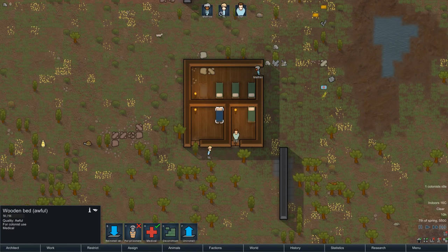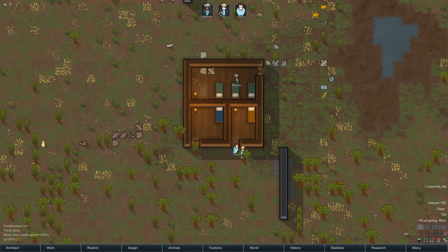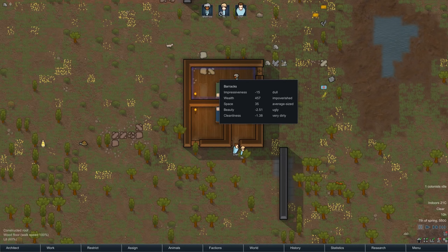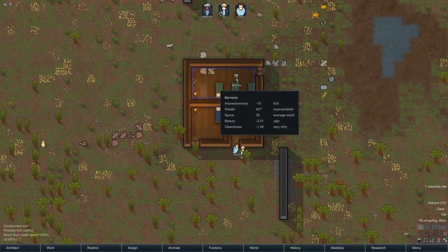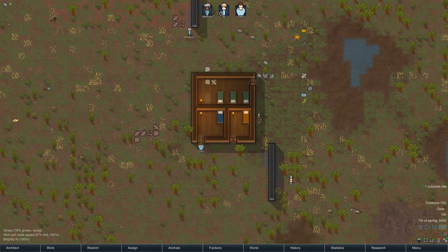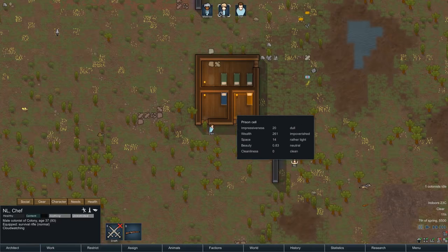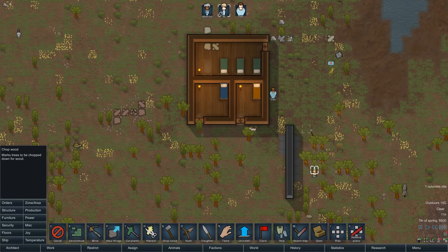If we turn on room stats, you can mouse over and see how the room's going. We have a barracks — it's dull, impoverished, average size, ugly, and very dirty. We should make cleaning a priority for one of our units. Usually I want to make sure Maslow's Hierarchy of Needs is taken care of first. We also have a prison cell and a hospital. As those stats come up, people will be happier. Diagnosing why things aren't going the way you expect is one of the hard parts of RimWorld for sure.